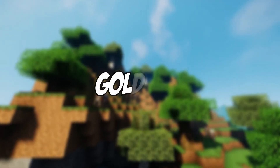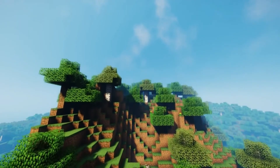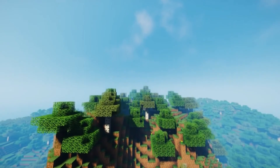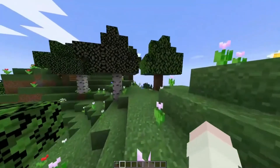Gold — the classic shiny object that everyone wants. Gold has a limited number of uses in Minecraft; it's virtually useless when it comes to tools and armor. However, the Nether's piglins will happily take it off a player's hands in exchange for some goodies.